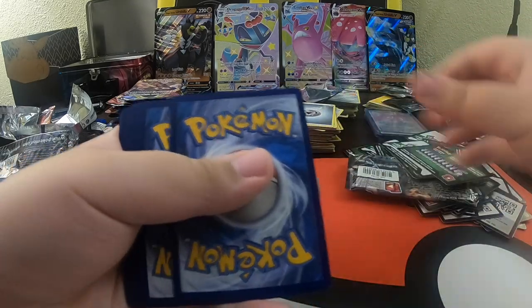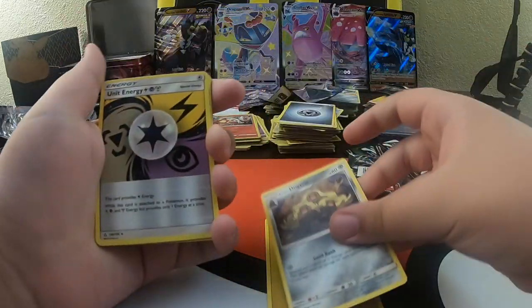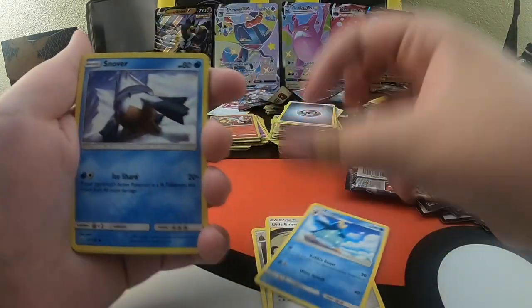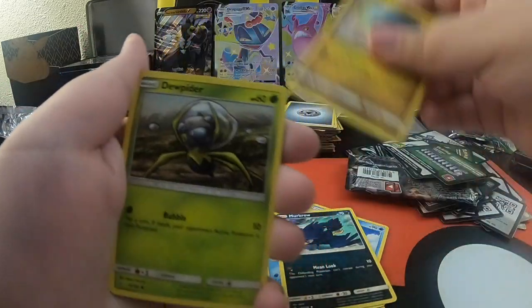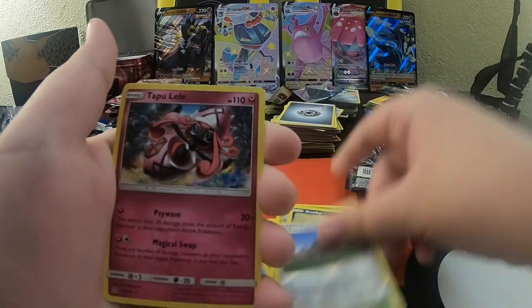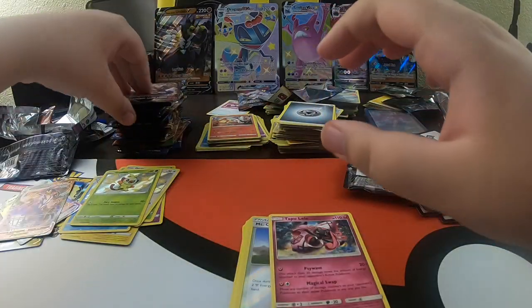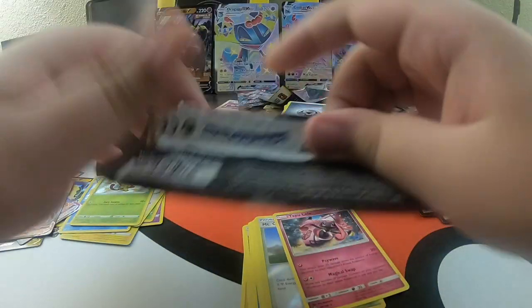One, two, three, four. Energy, Dugtrio, Unit Energy, Prempulp, Snover, Morecrow, Guild, Dewpider, Stunky, a Reverse Holo Munchlax, and a regular rare Tapu Lele. Sword and Shield - come on, let's see if Sword and Shield could do some good.